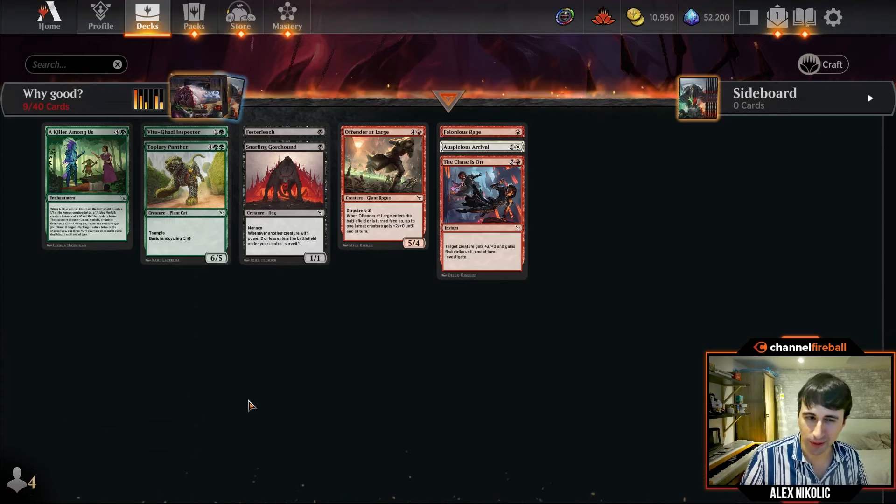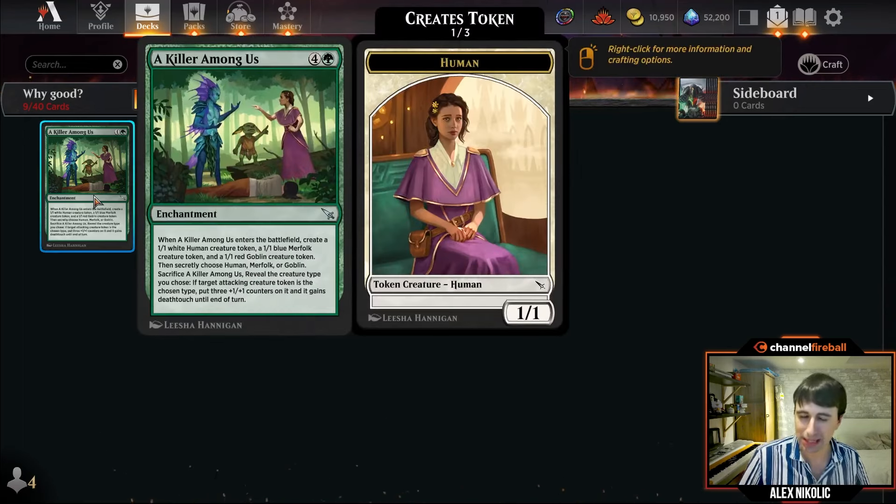The first category: cards I've gotten a lot of questions about that are performing quite well on 17lands but may not read as good as they are. The one I want to start with is A Killer Among Us — the five-mana green uncommon enchantment. When it enters, you make a Human token, a Merfolk token, and a Goblin token, choosing one secretly. You can sacrifice it to put three +1/+1 counters on your chosen creature if it's attacking. I have this as a top three uncommon in the entire set.